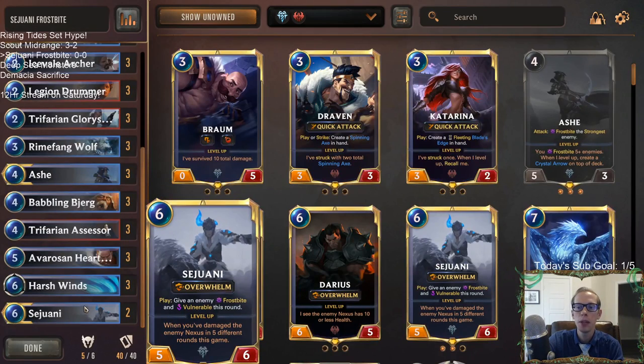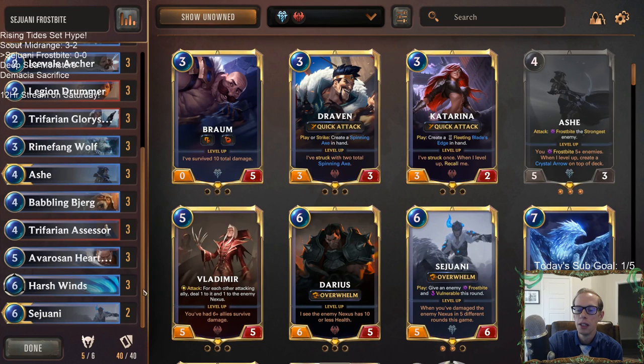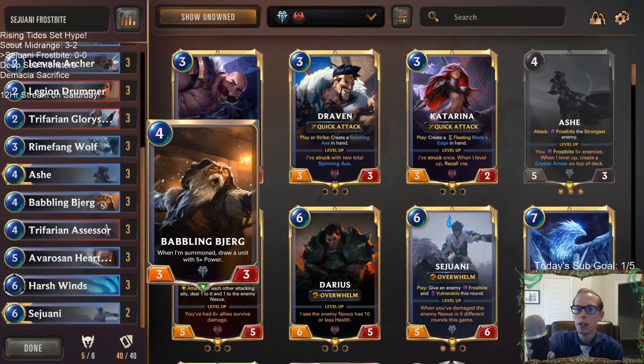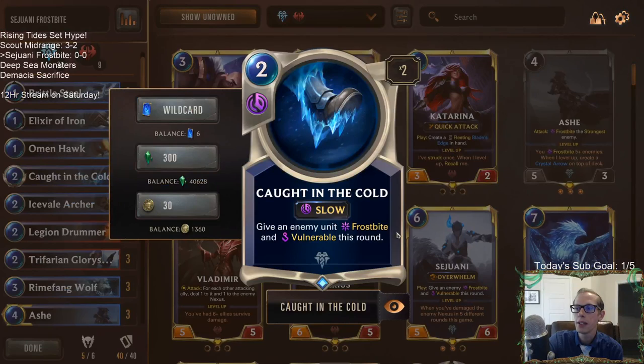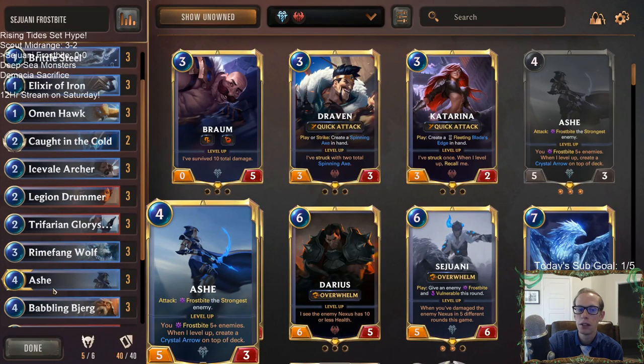I'm only playing two Sejuani, basically because it is a six mana card, and I'm not really sure what I wanted to take out for a third. Maybe it's just too powerful and I should be playing a third over the third Hearth Guard or the third Babbling Bjerg or something. We got two in here, and I'm also playing two Caught in the Cold — I like this frostbite spell. Even though it's slow speed, that vulnerable can be really nice. We're trying this out instead of Culling Strike, just more ways to level up Ash.